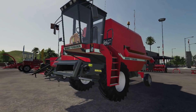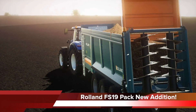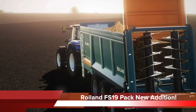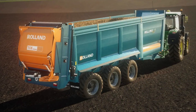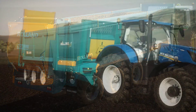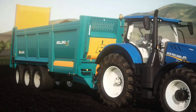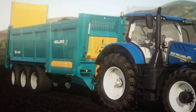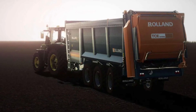Simulagri continues to tease their Rolland FS19 pack with today's model, the Rolmax 8735. This is gonna hold 35,000 liters of manure and can be equipped with the C10 EDT vertical frame or the famous TCEI spreading table for wider application of manure. This is just one of the many models coming with the new pack, so make sure you stay tuned to the channel so you know everything once it's announced.